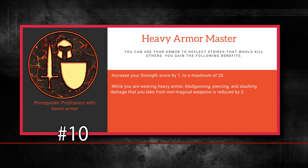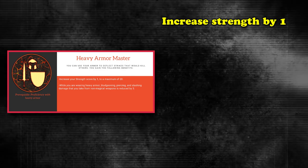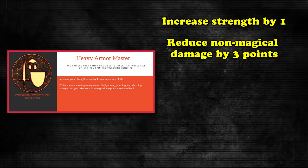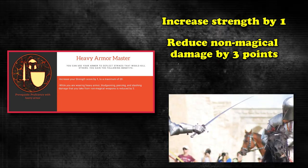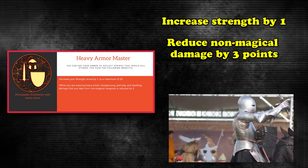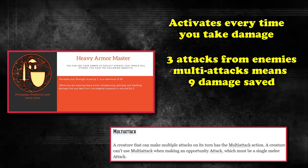At number 10, we have Heavy Armor Master, a feat that's all about mitigating damage while wearing heavy armor. You get to increase your strength score by 1 to a maximum of 20, and you gain the ability to reduce any non-magical bludgeoning, piercing, and slashing damage from non-magical attacks by 3 points. This feat works extremely well for mitigating damage and can even save your life in certain circumstances. Since the feat procs every time you take damage from non-magical physical attacks, it's a great way to reduce the amount of damage you take in a single round. If an enemy hits you with all 3 of their attacks from a multi-attack, that would be 9 points of damage that you wouldn't take, which can make a huge difference at lower levels.